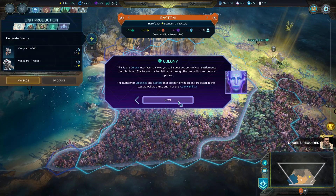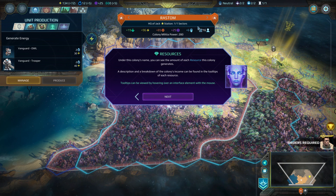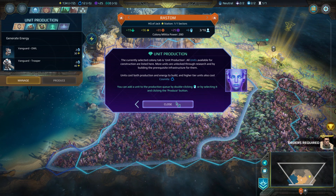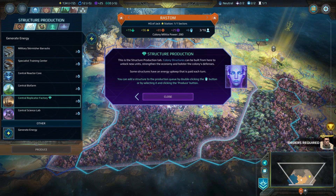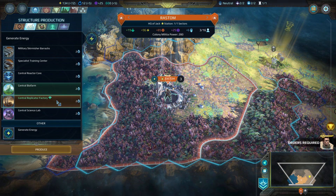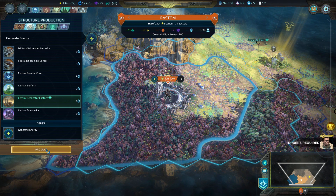This is the colony interface. Under this colony's name, you can see the amount of each resource this colony generates. A description and breakdown of the colony's income can be found there. The currently selected colony tab is unit production - all units available for construction. This is the structure production tab - colony structures can be built from here. And this is how you generate production, a lot of production. This is plus 85, and with this thing you can generate 15 more.